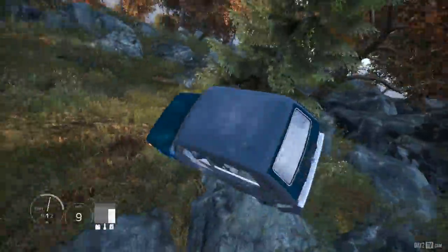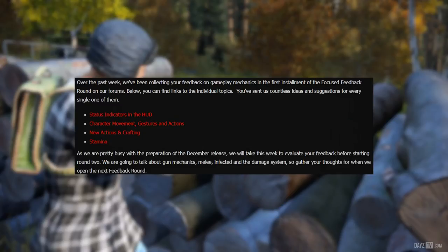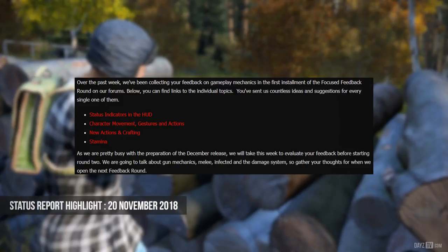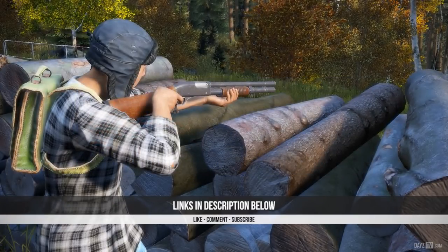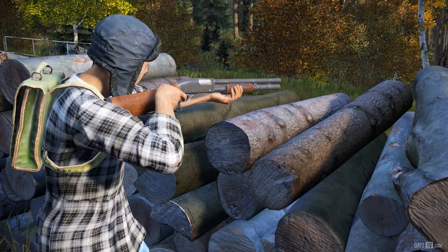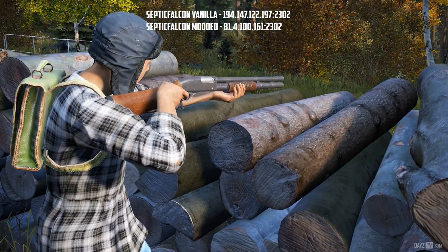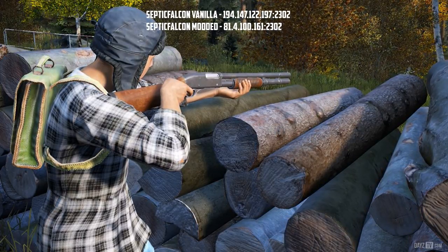Great work from the audio team. Don't forget the official DayZ forums for those all-important feedback sessions. The next one coming up will be on gun mechanics, melee, infected, and the damage system. I'll leave links in the description to the status indicators in the HUD, character movement gestures and actions, new actions and crafting, and stamina. That's pretty much it for the status report highlight for the 20th of November 2018. Don't forget to check out the community spotlight put together by Betty — links will be in the description. Remember, this is a highlight; go check out the full status report.